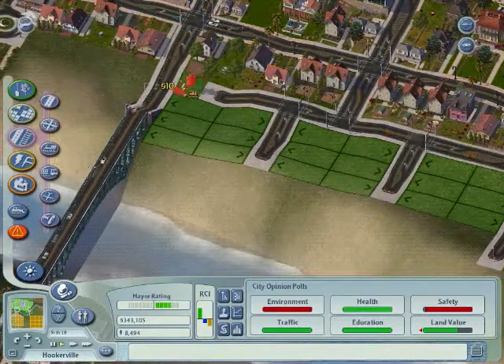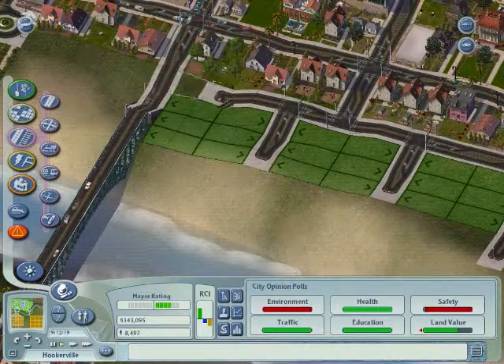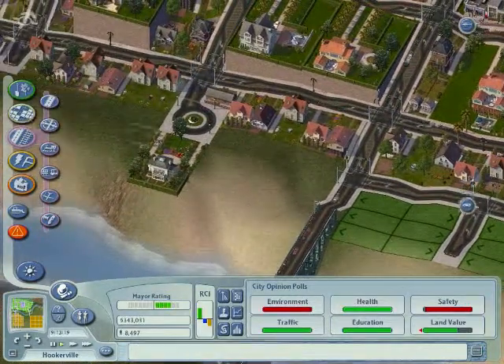Oh, now I remember why I like this — it considers that as being a connection to the road. What do you mean, 'failed smoothing terrain'? This game isn't very smart.